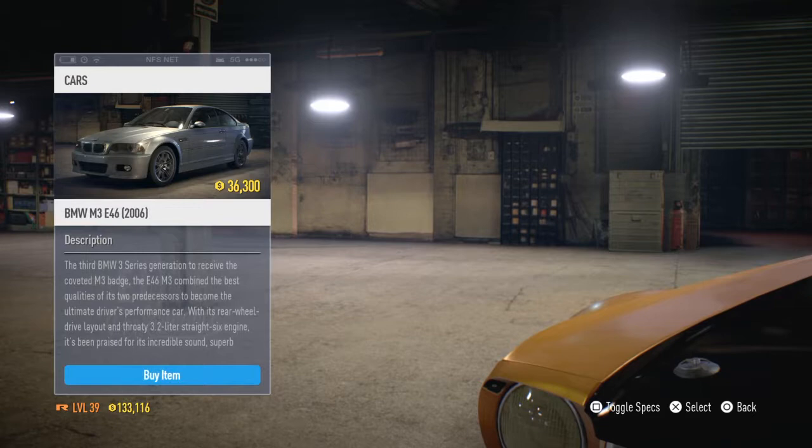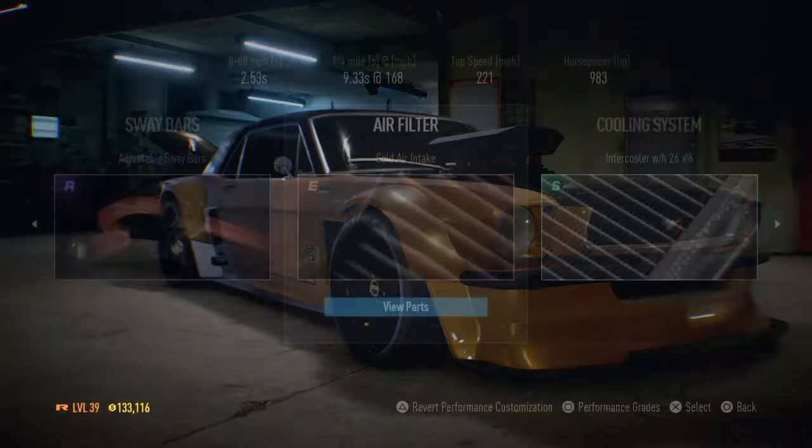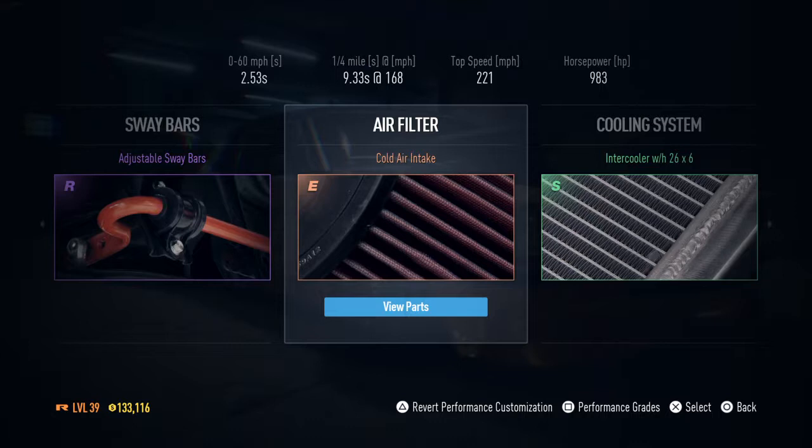I don't know why people keep recommending that car. The Lancer's alright anyway. Just to prove this Mustang is a solid car, look at these specs: 983 horsepower, 221 miles per hour top speed. It can do the quarter mile in 9 seconds — that's 9.33 seconds — going 168 miles per hour through the quarter mile, which is pretty quick from a racing standpoint. 0-to-60 is 2.53 seconds. That's pretty quick. It's not as fast as Nakasan's Porsche, but it is pretty darn good.